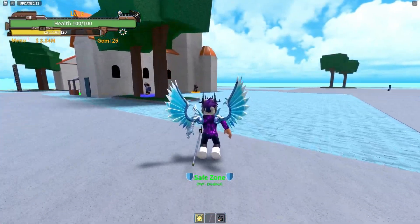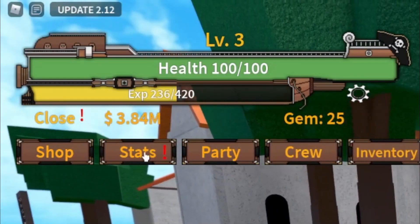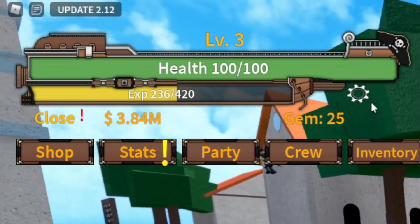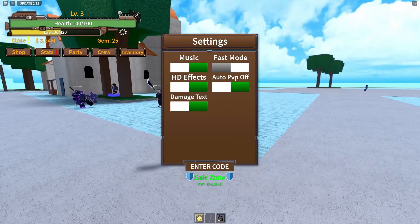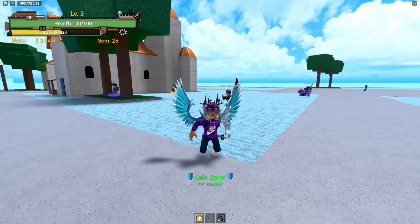Right okay guys, so if you do not know already in King Legacy how to claim codes, what you guys are going to want to do is go to the menu, then click on settings over here guys. The code menu will be at the bottom. These are in no particular order, so let's just get into it now.